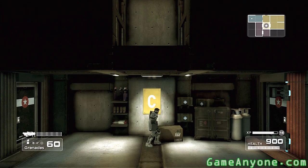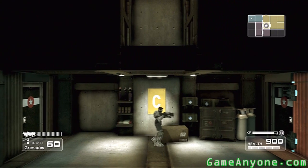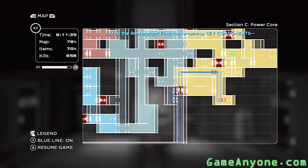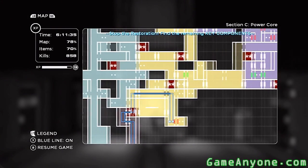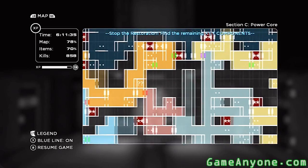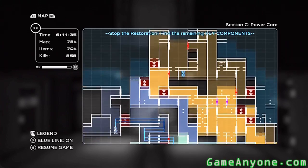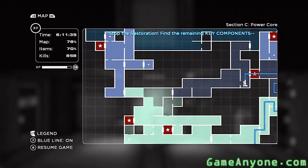Alright everyone, welcome back. Let's play Shadow Complex. We are on the final stretches of our quest here, and this is about the time that we're going to want to find all of the remaining items for the Omega Armor as well as any other pickups that we are missing until 100%.